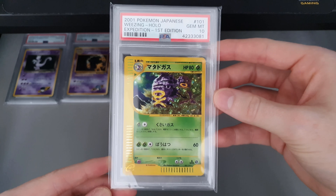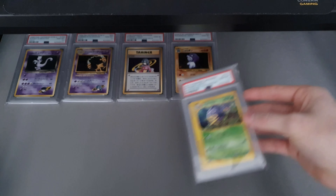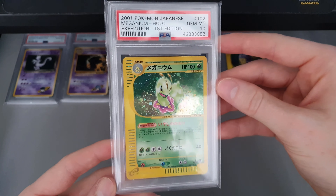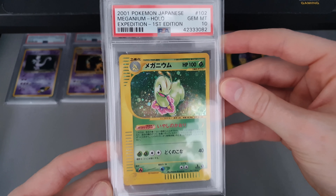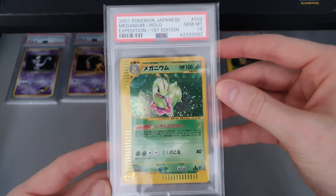I've got quite a few of these. First up, Weezing from the E1 Expedition set, first edition. They are fast becoming my favourite set. One of the Gen 2 starters as well — and again, that holo pattern. It's great.